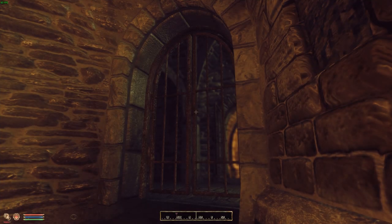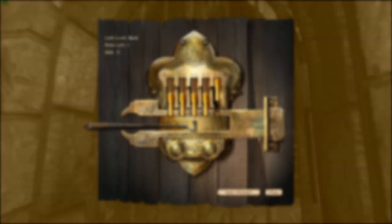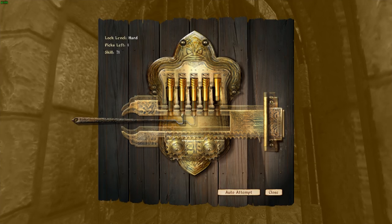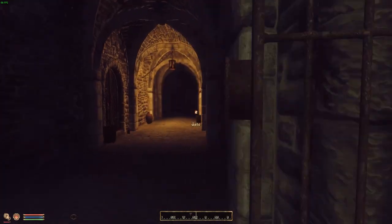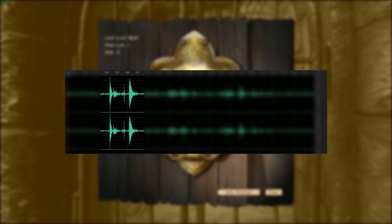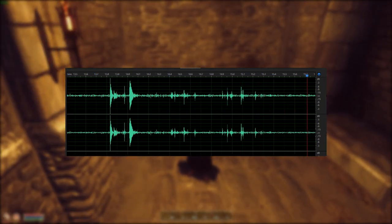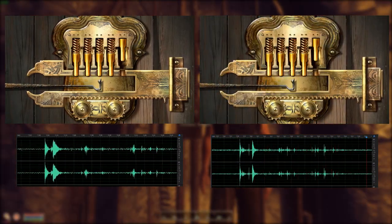Now we're going to cover the more advanced gauging technique for picking locks. The right timing is easy to achieve for some by using your ears rather than your eyes. When the tumbler reaches the top of its chamber, you will hear a distinct double click or tink. This audio cue lets you know the tumbler is ready to be fixed. As soon as you hear that, press the button and the tumbler is locked into the upper position. However, the tumblers make different sounds depending on their speed. If the two clicks are close together and slightly higher pitched, the tumbler is moving too fast — these clicks are usually so close together they sound like one. If the tumbler is slow, you'll be able to clearly hear the two slightly lower pitched clicks, meaning the tumbler is moving slow enough for you to lock it into place.